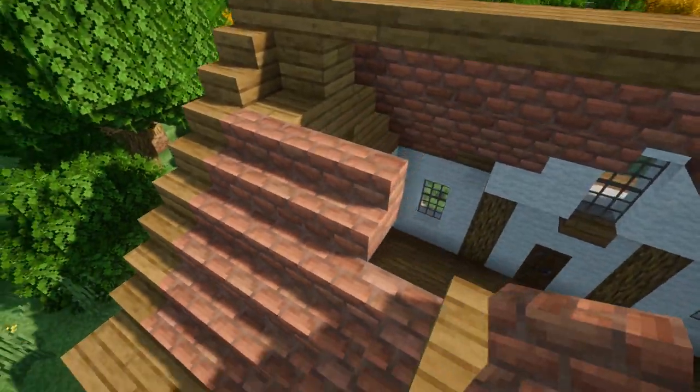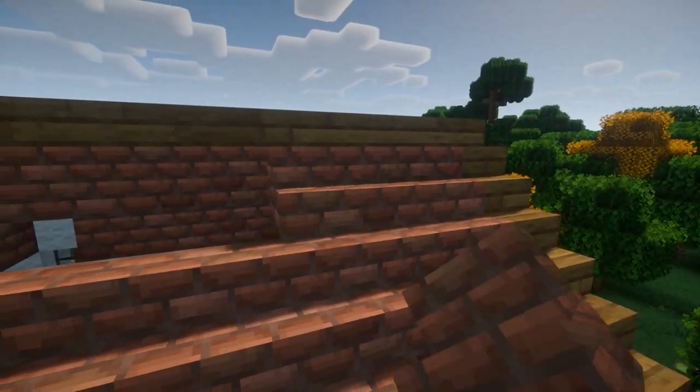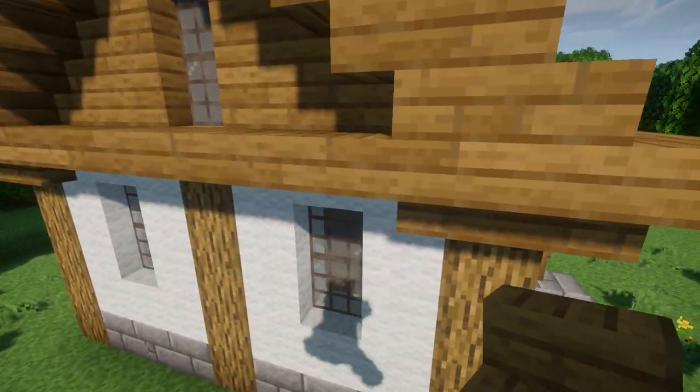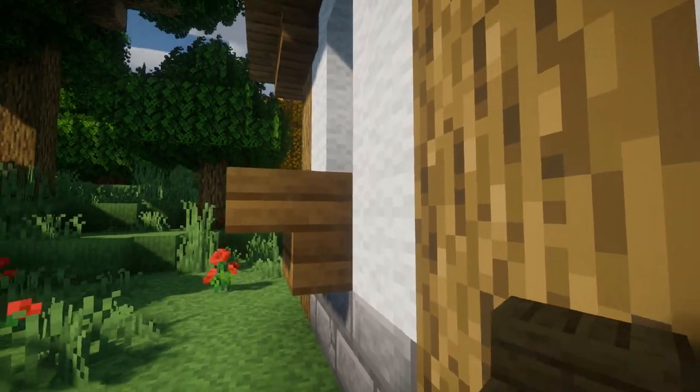Now that our roof is finished we just need to add some details to the exterior. I'm going to start with these windows — I'm going to place a spruce stair underneath the window.